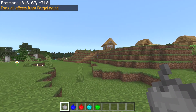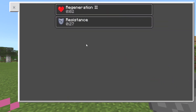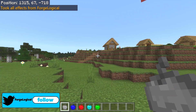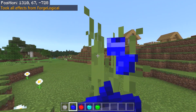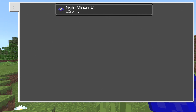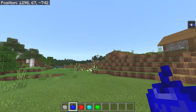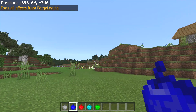Starting with the iron apple — when you eat this up it gives you regeneration 2 for 5 seconds and resistance for about 30 seconds. Next is the lapis apple, which gives you regeneration for about 3 seconds, so not as good as the iron one, but it also gives you night vision for about 25 to 30 seconds so you can see in the nighttime. We're in the daytime right now so it doesn't make much difference.